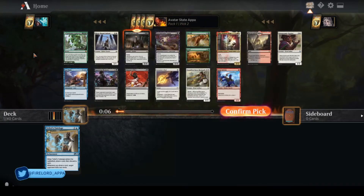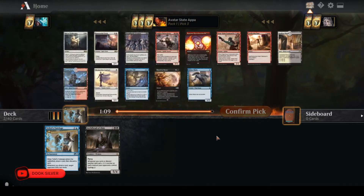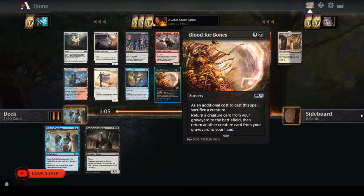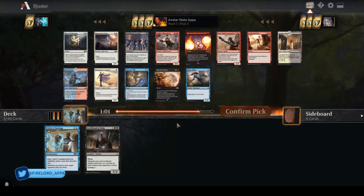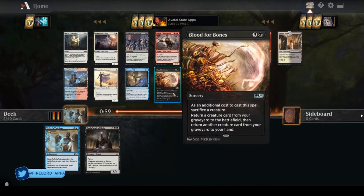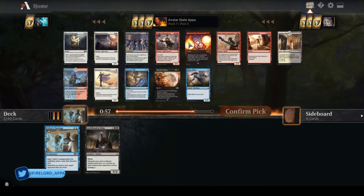The MDFCs are pretty good — they're basically free lands if they're on color. So immediately I'm looking at Blood for Bones because it's a reanimation spell. Cycling Archfiend and then Blood for Bones to get it back would be pretty strong.